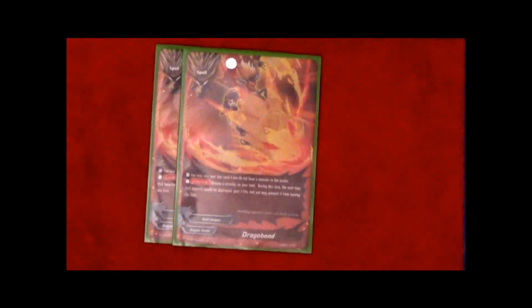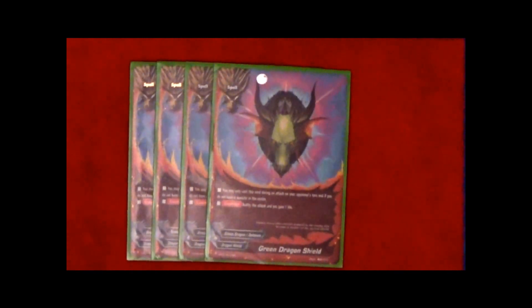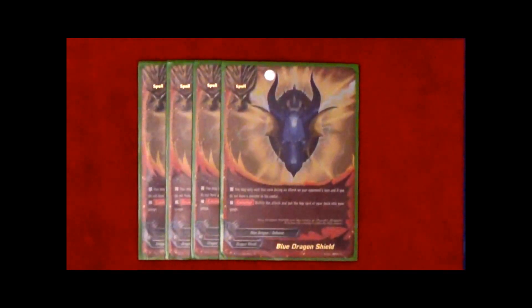Continuing on with our counter spells, we have Dragon Barrier. For this turn, the next time a size 2 or greater monster on your field will be destroyed, that monster remains on the field. Following those same lines, we have Dragobond. You may only cast this card if you do not have a monster in the center, and choose a monster on your field. During this turn, the next time that monster will be destroyed, gain 2 life and you may prevent it from leaving the field. Moving on to our shields, we have Green Dragon Shield. You can only play this card if you have no monster in the center, and its ability is to nullify the attack and gain 1 life. Finishing out the deck, we have Blue Dragon Shield — again, you cannot have a monster in the center — nullify the attack and put the top card of your deck into your gauge.